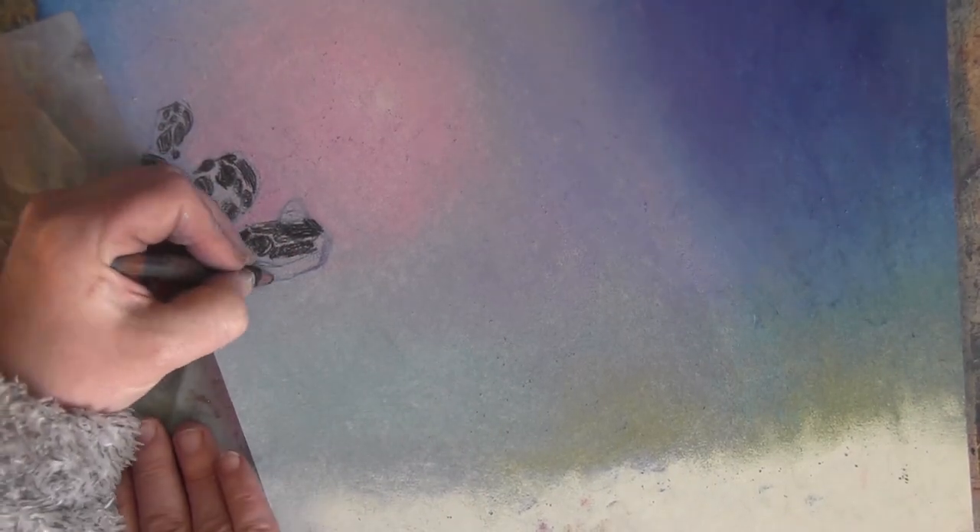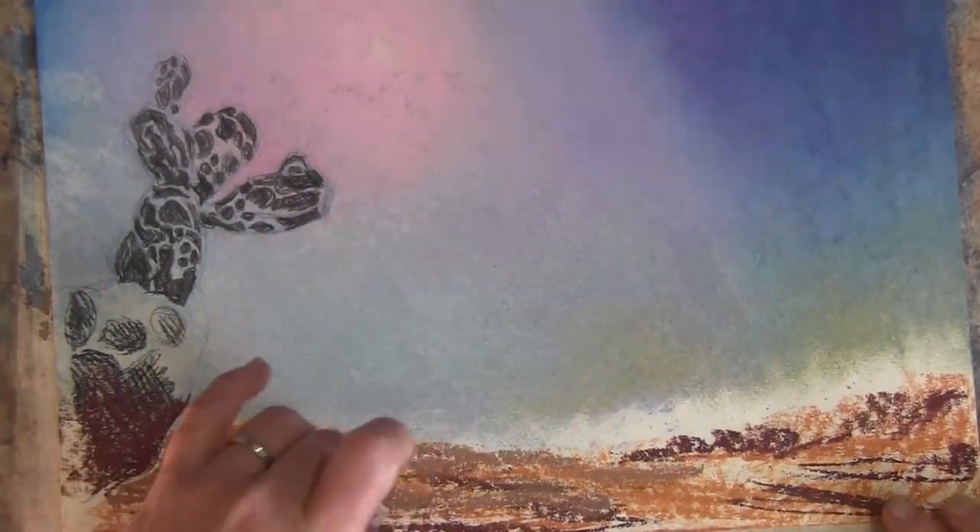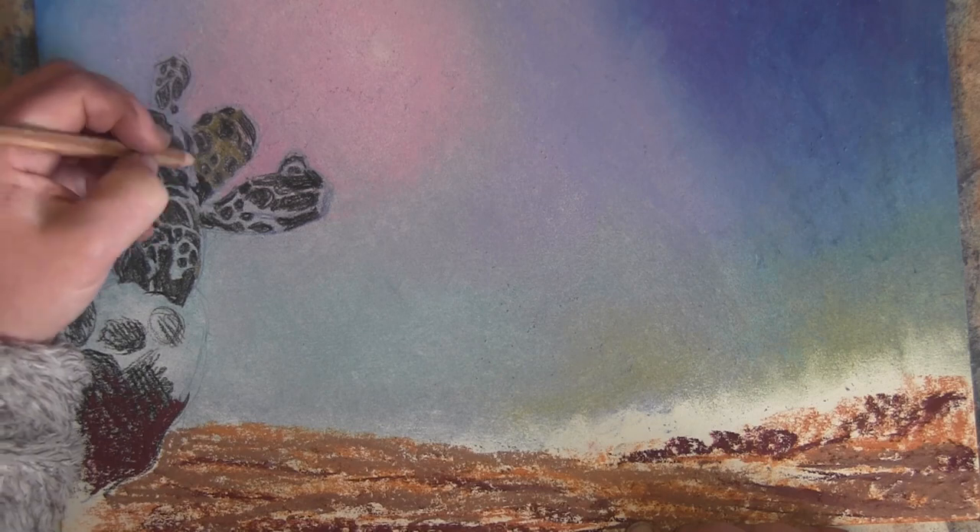I quite like about this sky that it slowly sort of appears thicker and thicker as you look towards the ground. And at that base, really near the ground, you've almost got this greenish tinge.